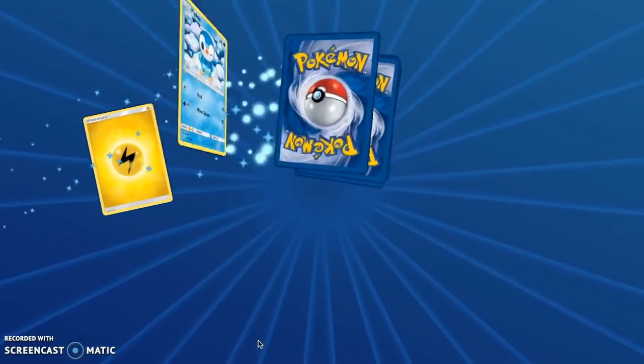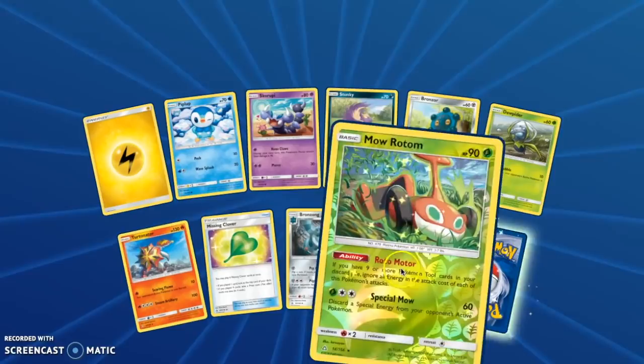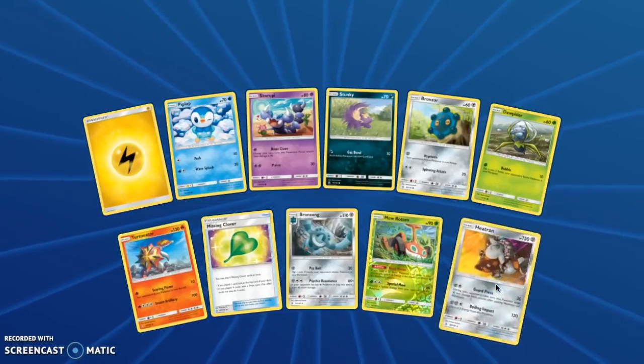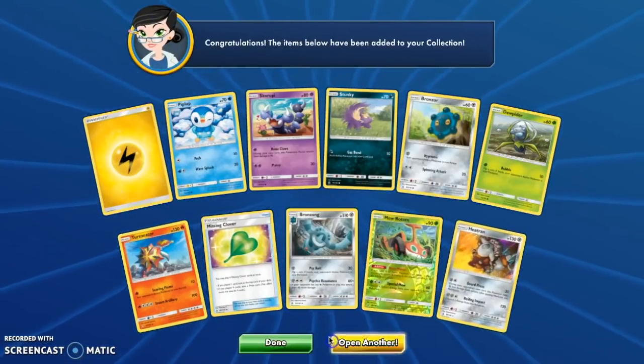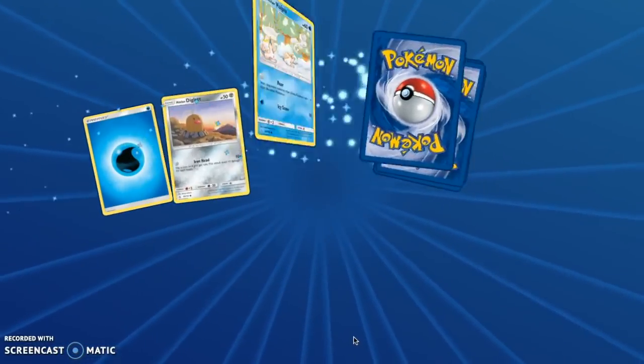8 packs left. I think you can build a pretty cool deck. Mow Rotom — because we love the Rotoms here. And a Heatran Holo.